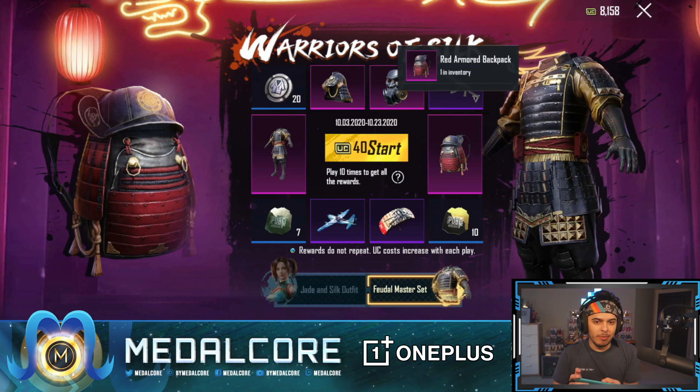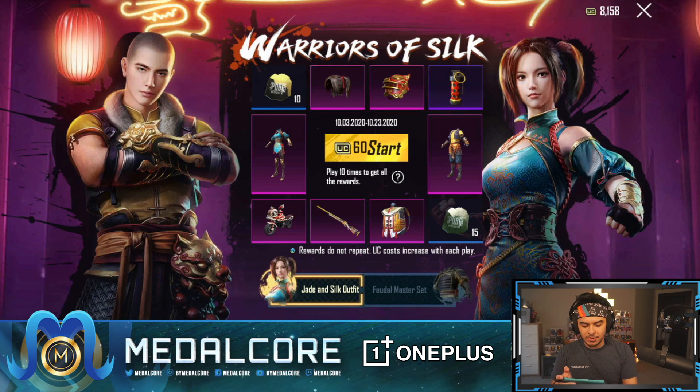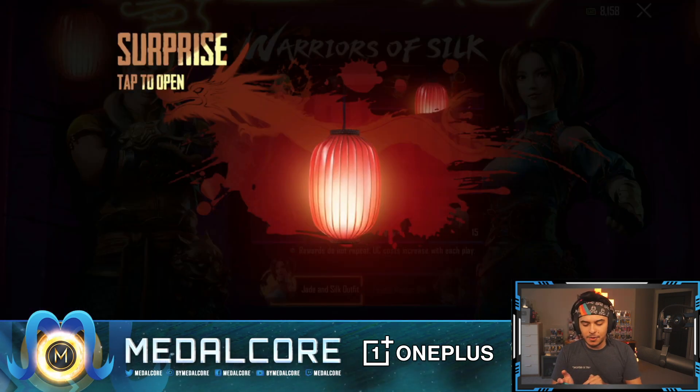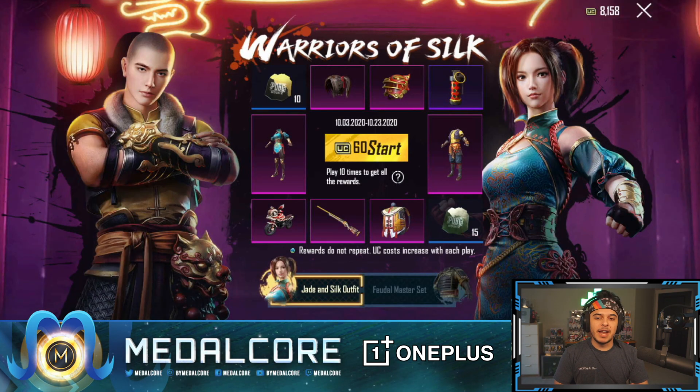I was like, do I have any of these skins? I actually have the red armored backpack, and to be honest I would really only want the backpack. They've got this jade and silk outfit, and if you click the top left you can surprise tap for an open — and of course it's going to give you a premium crate.